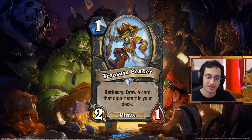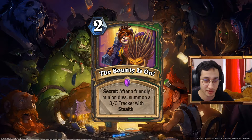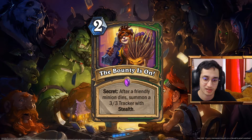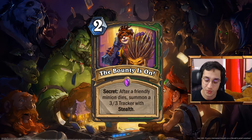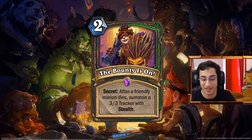Next up. The Bounty is On. 2 mana secret, dual class between Rogue and Hunter. After a friendly minion dies, summon a 3-3 Tracker with stealth. In Rogue, you have a secret that when a friendly minion dies, you return it to your hand and reduce its cost by 2 or something like that. But Rogue has the problem that you just don't have board presence. By making something that summons a minion when your minion dies, you actually have board presence now. You're going to see one other card that has secret synergy and synergizes with this quite well.